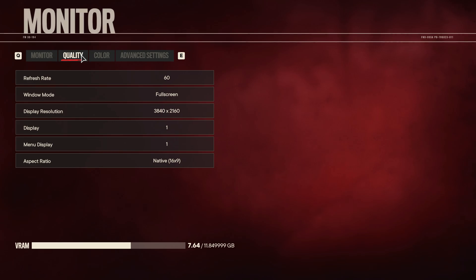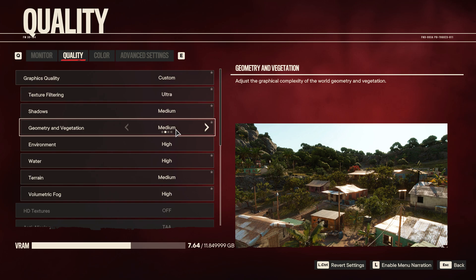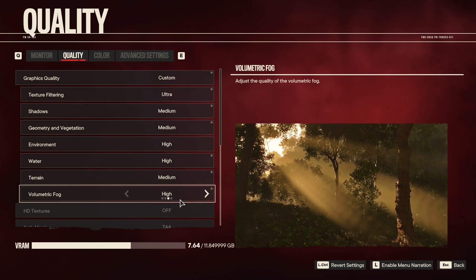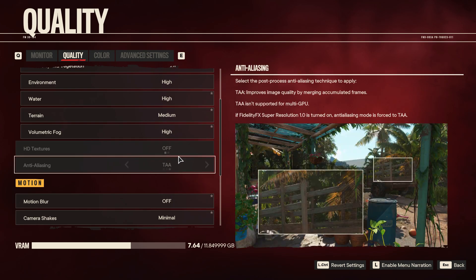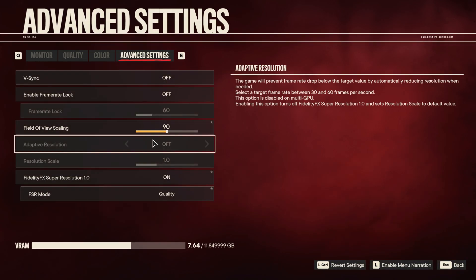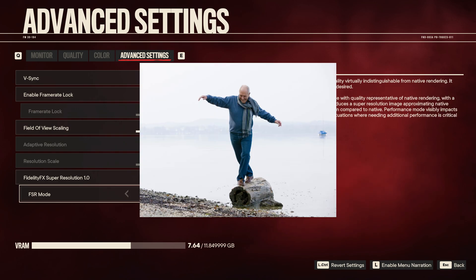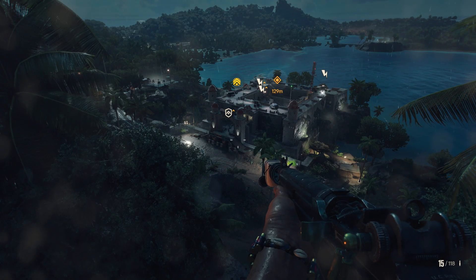Here's what we've got: 4K 60Hz, custom settings, texture filtering on ultra because that's your anisotropic filtering, shadows on medium, vegetation medium, environment on high, water on high, terrain medium, volumetric fog on high. Going lower creates a crosshatch effect that looks really bad, but ultra is too taxing, so happy medium on high. We have FidelityFX on and variable rate shading on, and in advanced settings super resolution is set to quality mode.